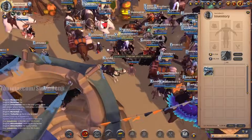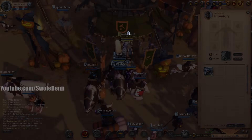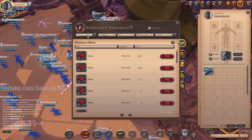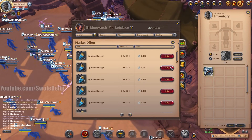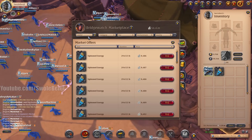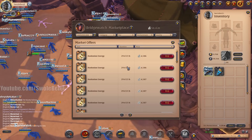We need three siphoned and three Avalonian energy and 121k. Not too bad. Here's what we're hoping though — that I don't get stupid mods. Because I want something like cooldown reduction, health, ability damage, maybe lifesteal, something like that. So we need siphoned energy — we only need three, that's fine. Avalonian energy — we just need three of these.